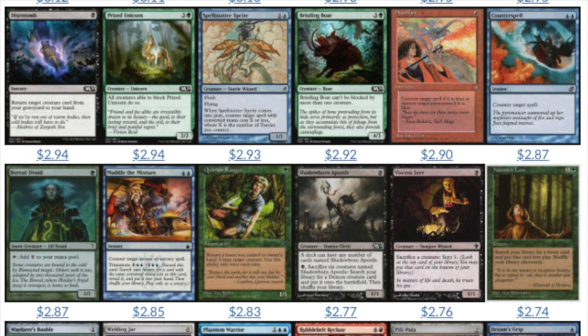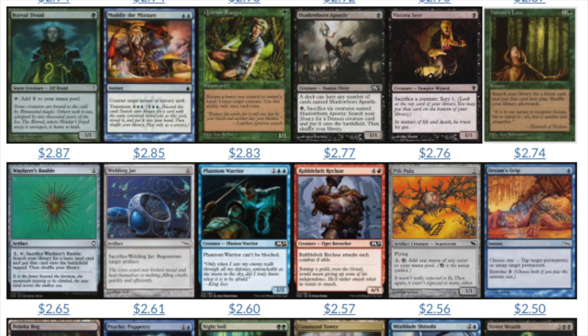Other cards that are really expensive that weren't expensive a few years ago: Shadowborn Apostle. I remember that card was five to ten cents, then it got featured in a Commander game by Jimmy Wong and friends and suddenly it became two dollars overnight, because people wanted to play that deck — just like Relentless Rats. Should have been obvious it's another Relentless Rats, but in my opinion it's a lot weaker. Still, it's very good in multiples, so cards like Pillar of Flame and similar cards follow that pattern.